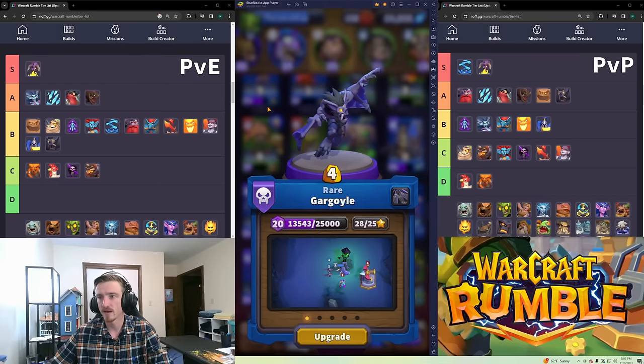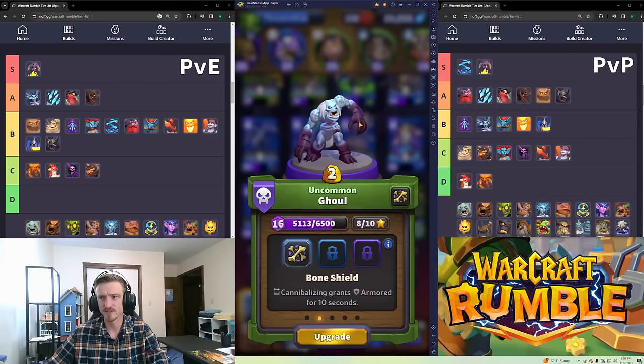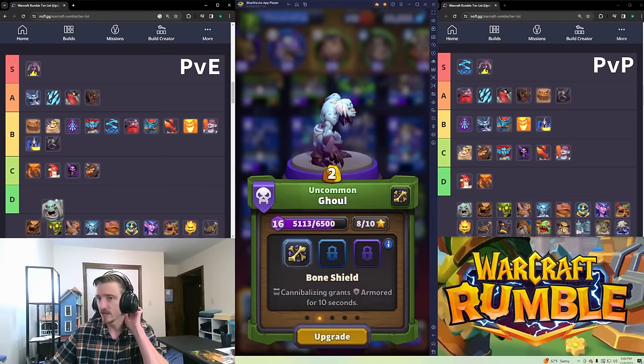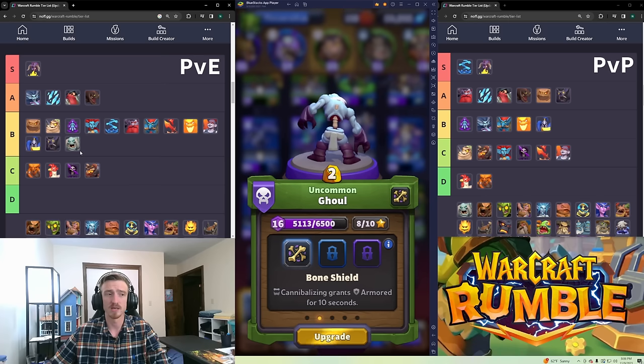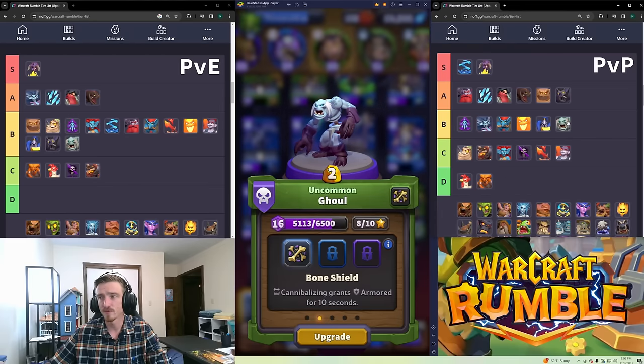Ghoul — I actually like this unit a lot. He's only uncommon for me but in PvE I think he's B tier — probably low B. For two gold he's very tanky, especially when he helps kill something and eats the corpse afterwards to heal. His talent gives him Armored which is sick. I'm throwing him in B for PvP too — not many people play him but he fits an undead slot and is decently solid.